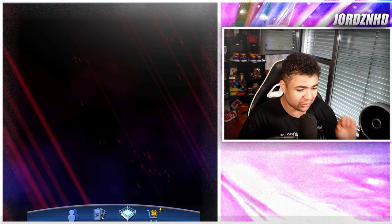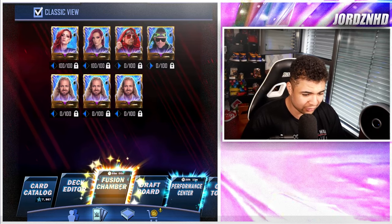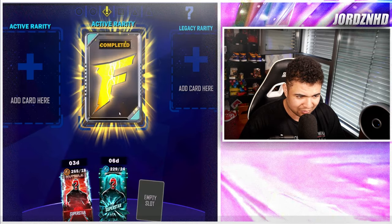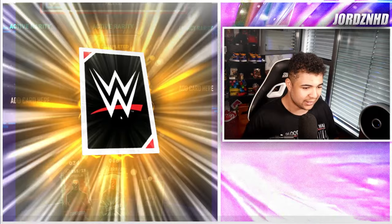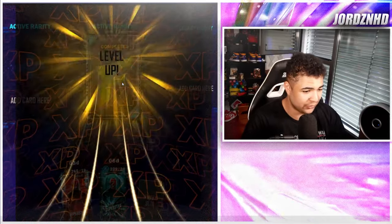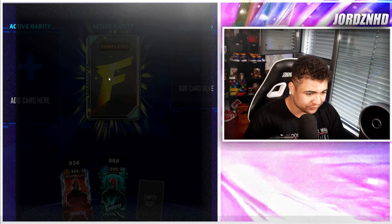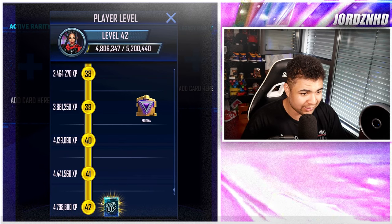One thing we've also got to do now is head over to the fusions and see what the fusions are cooking. I think I've got a normal fusion ready to claim. Yes, I have. So we'll claim one of these and then we'll go over to the other fusions. Let's see what this is saying. Pete Dunne. I mean, I'll take the free XP. I think I've just leveled up again — yes, I have. So again, that's awesome for the video. That's a W. We've got a level 42 pack. We just need to get 5.2 million XP and then we're good.